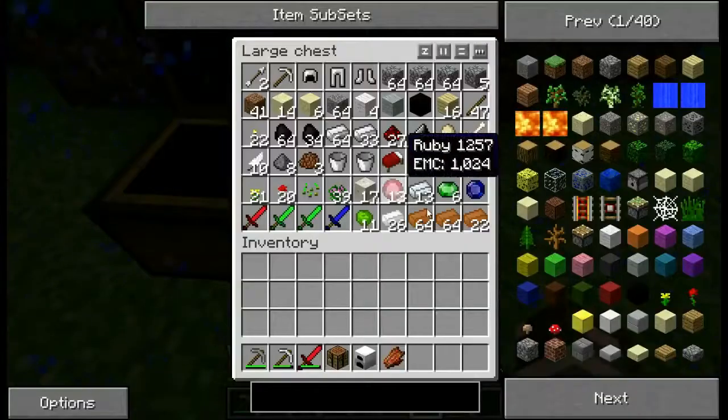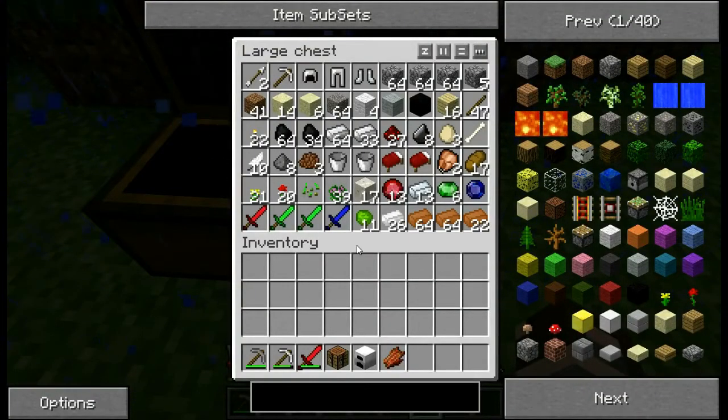But we didn't lose much. There's a ton of stuff in here. As you can see, we have a rainbow coalition of swords here.